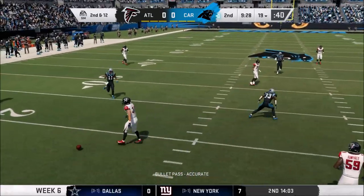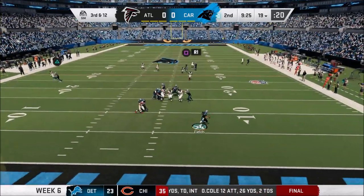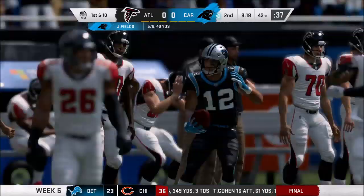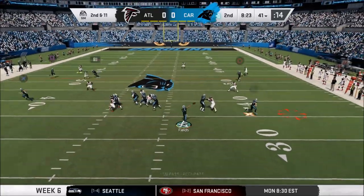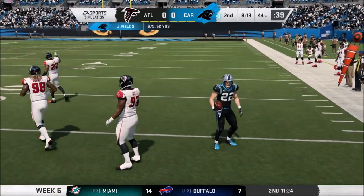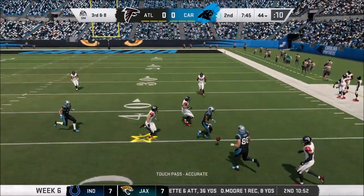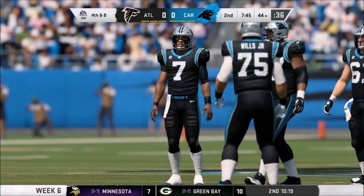Third and 12 for us — Fields looking, a little behind D.J. Moore but he makes the adjustment for the first down, beating Adebo with the catch. If he'd thrown it out in front it could have been more. Second and 11, dump it down to McCaffrey — pressure in the face of Justin Fields, picks up only around three, bringing up third and eight. Fields looking — dangerous throw trying to fit it over Deion Jones' head intended for Ruggs, that's going to be incomplete. Just can't get much going against this Atlanta defense.